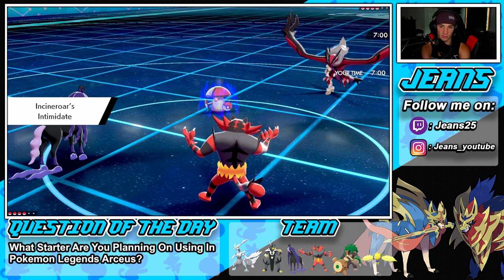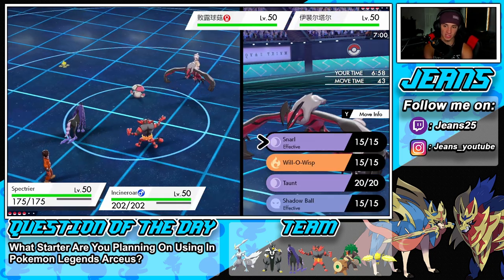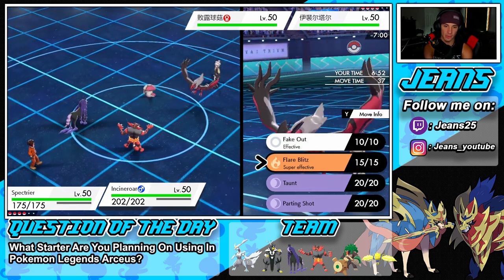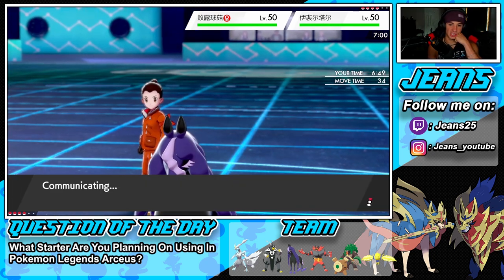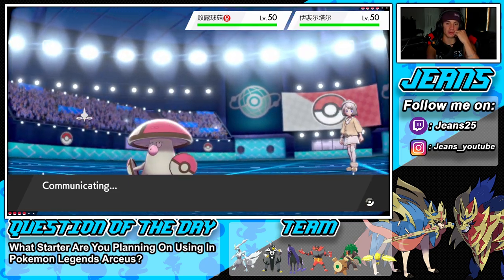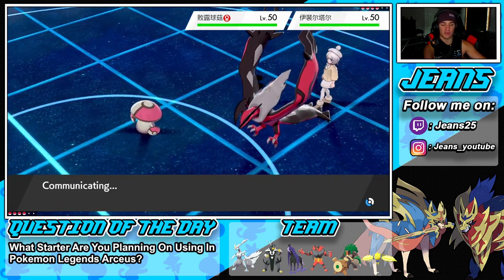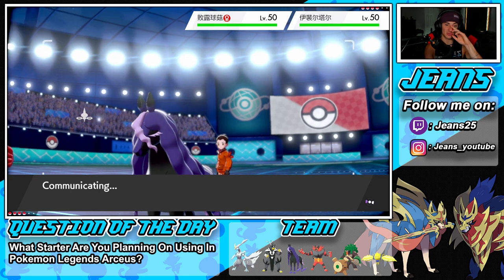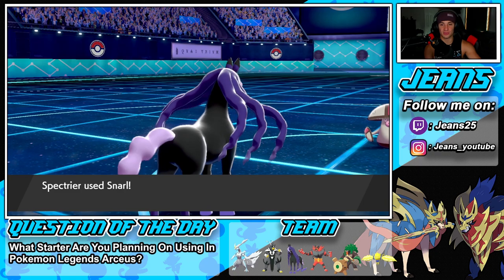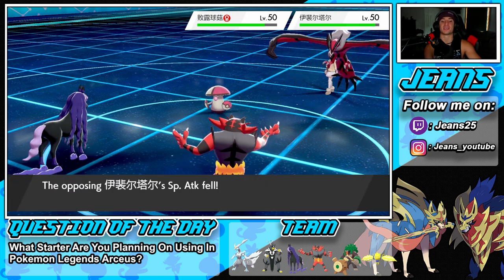He's going to lead Yveltal and Amoonguss. I'm going to Snarl and Fake Out onto the Yveltal slot — actually I don't even have to Fake Out. Spectrier should be able to outspeed, get a special attack drop, and we roll from there. Since it's Amoonguss, I'm going to drop a big Fireball so it doesn't start Sporing and putting all my Pokemon to sleep. Snarl comes out first and we get a big special attack drop.